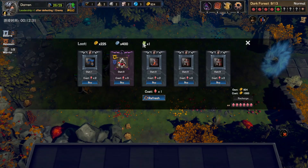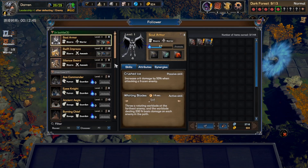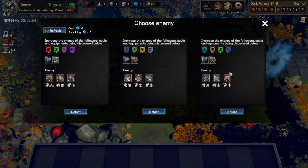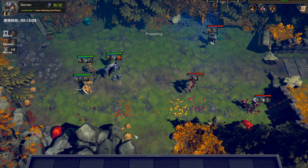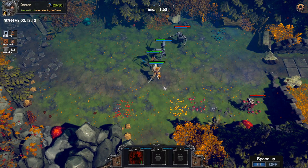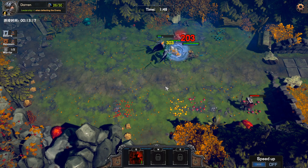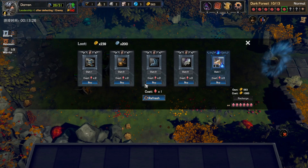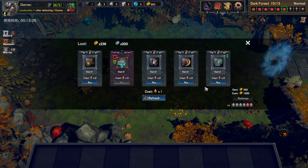This ability works best when fighting melee fighters because they'll all come to us and we can make them attack each other. We decide to get Filthy Blood twice. Let's go fight some warriors and assassins. I'm going to try to use the Anger Sign ability, and it worked — one enemy is now shooting at his friend — but overall I think we'll just focus on the protective force field instead.